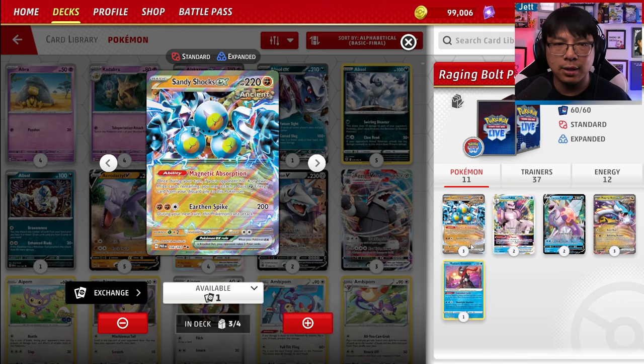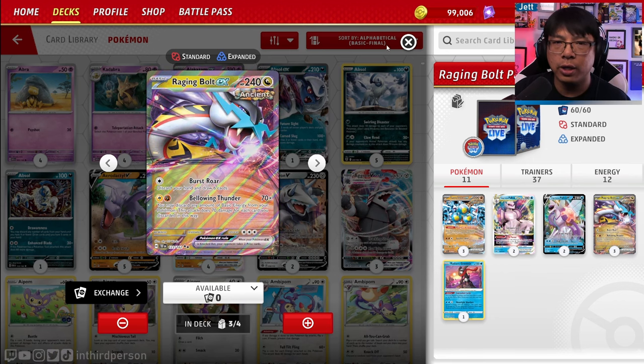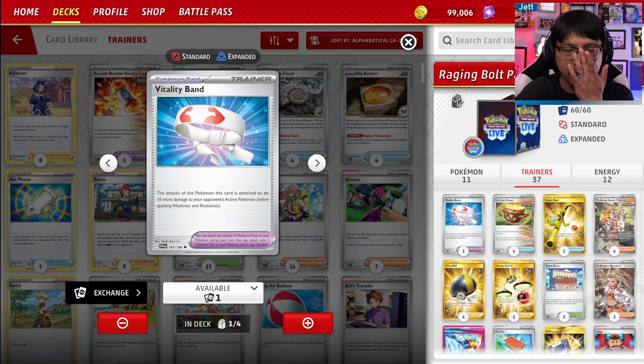Radiant Greninja is also great in this deck. Besides being a tertiary attacker, its Concealed Cards ability is so good — it lets you discard an energy and draw two cards, and you can reattach Water Energy with Palkia. We also have Sandy Shocks. Its Magnetic Absorption ability triggers when your opponent has four or fewer prize cards remaining, letting you absorb a Fighting Energy from your discard pile to Sandy Shocks. With multiple Sandy Shocks in play, you can get multiple energies out.